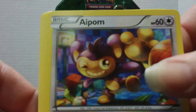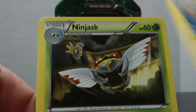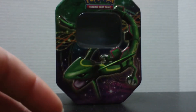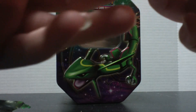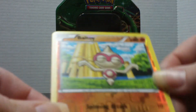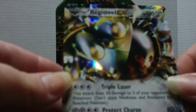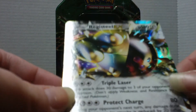We got a Foongus, which I needed. Aipom. Bidoof. Stunky — I don't think I have that one either. Mareep. Ninjask. The reverse is a Ball item, which is a common. And the rare — awesome! So now I have the full art and the regular of Registeel EX.